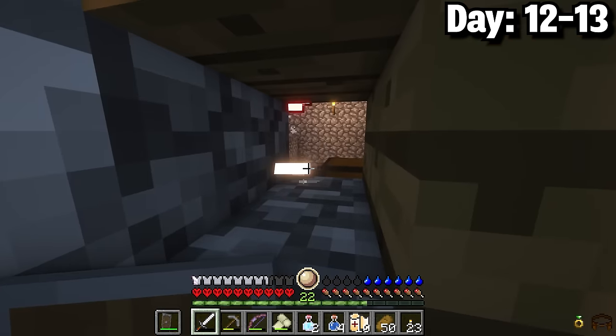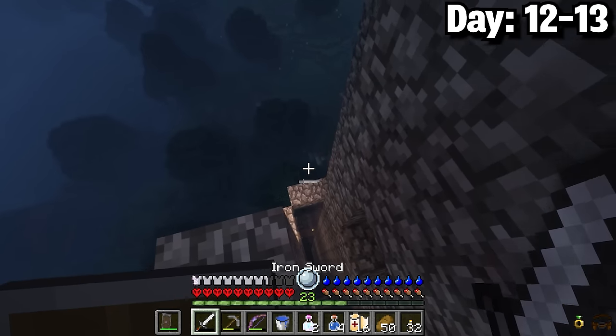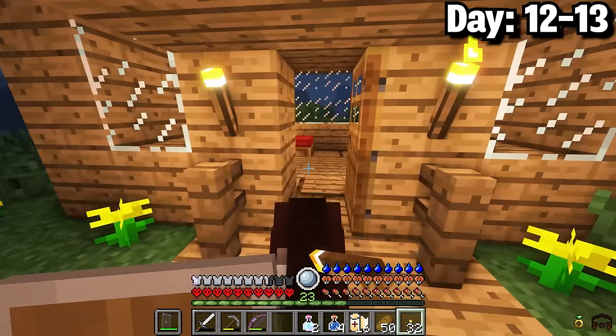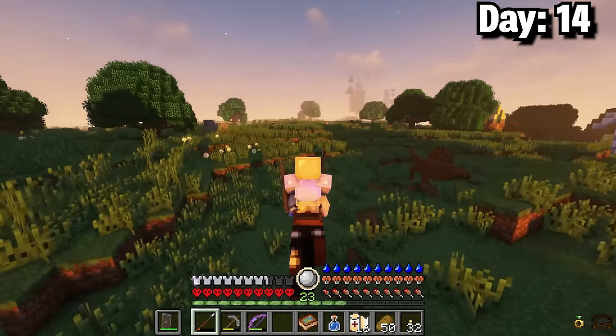I cleared out some mobs and made extra lockpicks but one chest was really hard to open and the loot was terrible. As it was turning night I decided to move on from the battle tower, grabbed my horse, and went inside that cabin to restock and organize my items. Before taking on any of the final floors I wanted basic enchants on my armor at least. Day 14 I got on my horse and moved on.